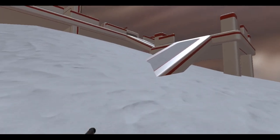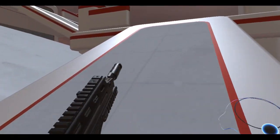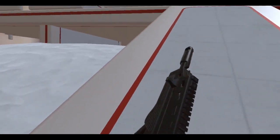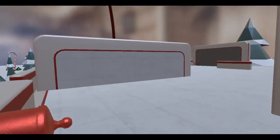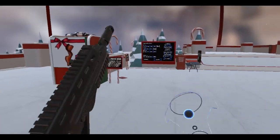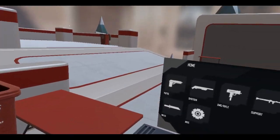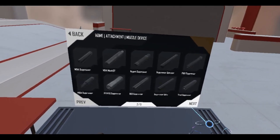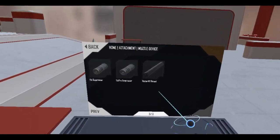Alright, let's go to the item spawner and see what kind of attachments I can put on this thing. It's got rails everywhere — well, I think it's everywhere at least. First of all, let's put a suppressor on it.